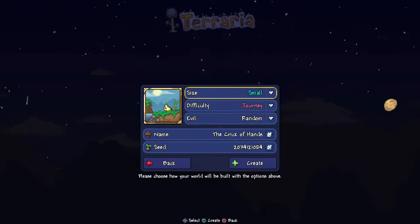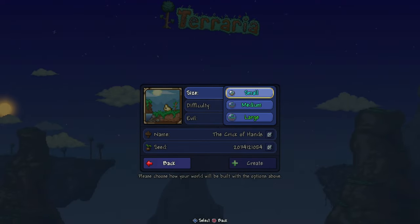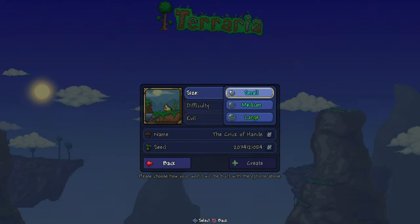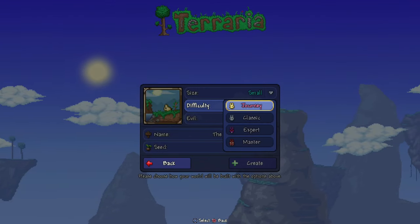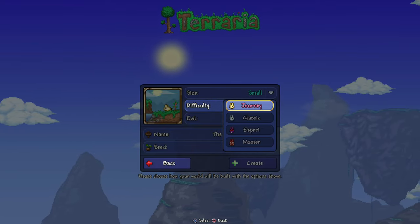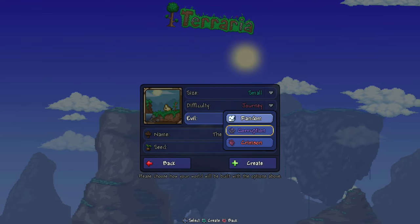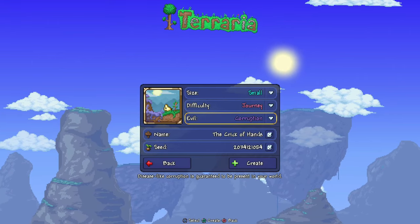Now we're going to go to New. The size of the world has to be small — not medium, not large. It is a small world, after all. If it's the other two, it'll be the wrong world. Difficulty doesn't matter — Journey, Classic, Expert, Endmaster, all work. I use Journey on console, it makes my life easier. The evil has to be corruption, not crimson. That's the wrong world. And not random, because that's random. Corruption is what it's got to be.